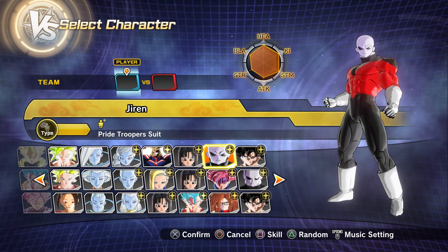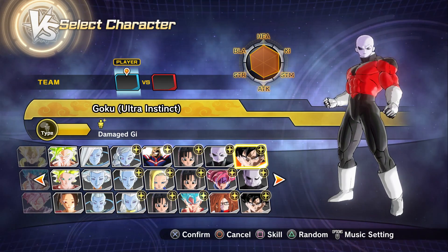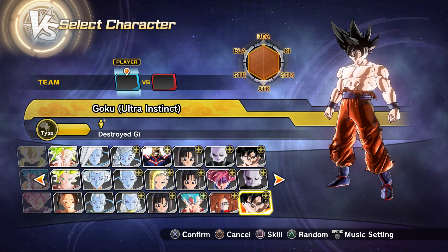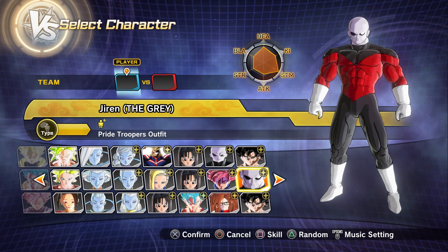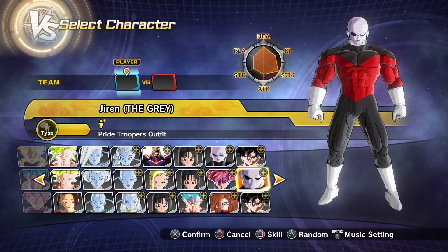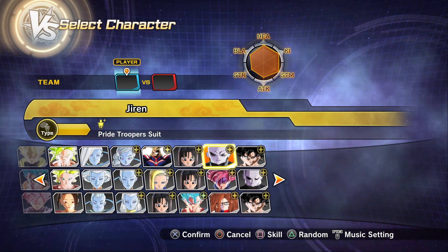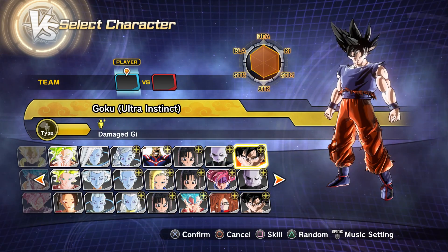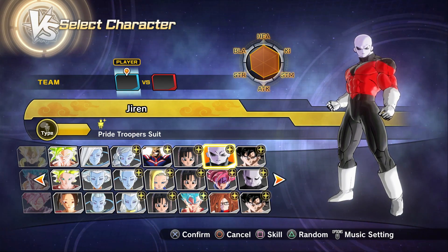I have two versions of Ultra Instinct Goku and two of Jiren. The two versions of Ultra Instinct Goku are both one mod — made by the same person — and they basically have a different stat change: one has the undershirt on while the other does not. The two Jirens are made by two completely different people. I will not be showcasing one of them because his stats really just don't compare to the Ultra Instinct Gokus, whereas this one's stats are exactly the same as the first variation of Ultra Instinct Goku.